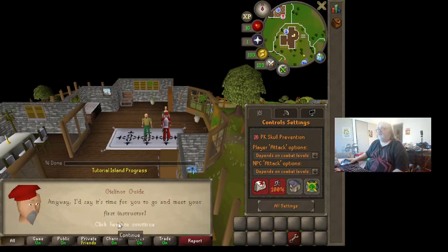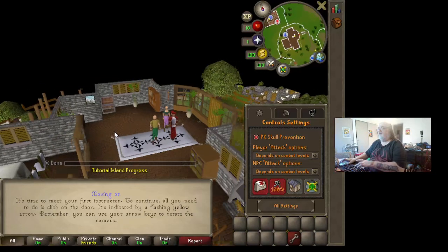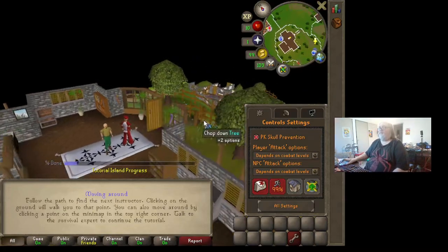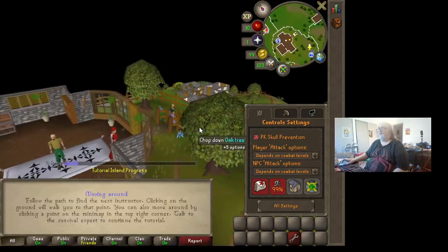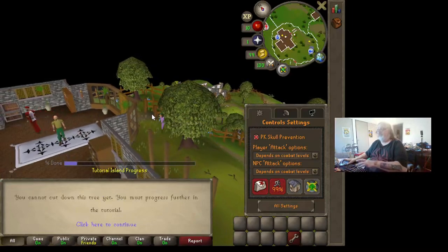Meet your first instructor. All you need to do is click on the door — it's indicated by a flashing yellow. Remember, you can use your arrow keys. Open door. Follow the path — nope, that's not the path.